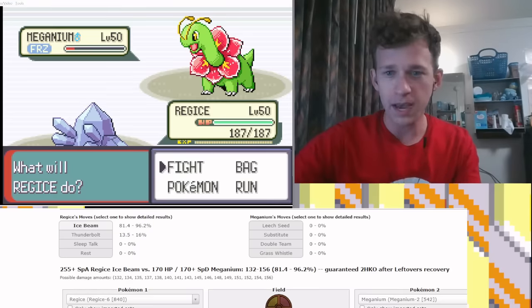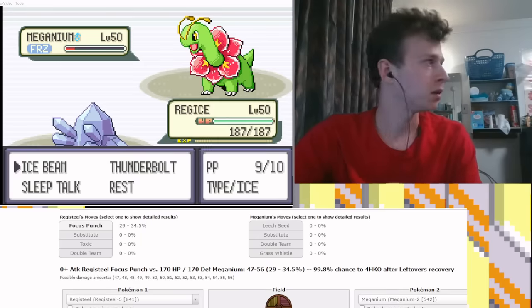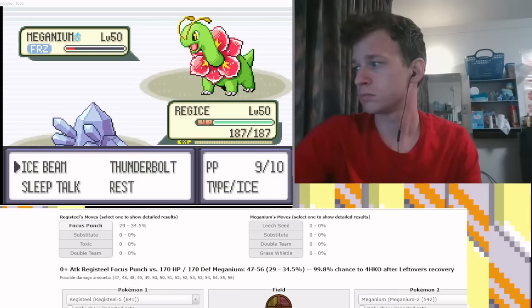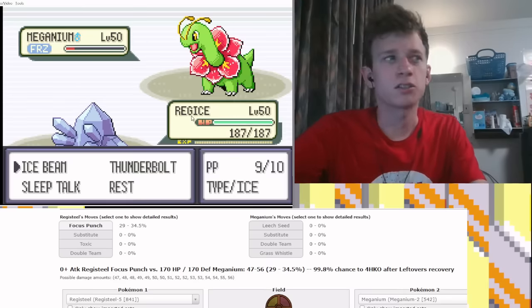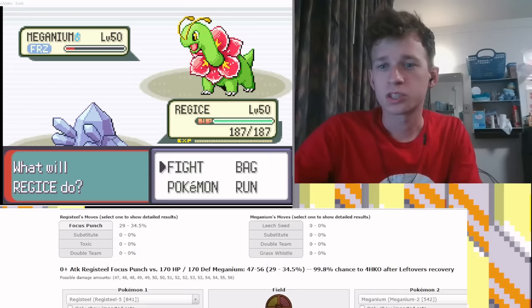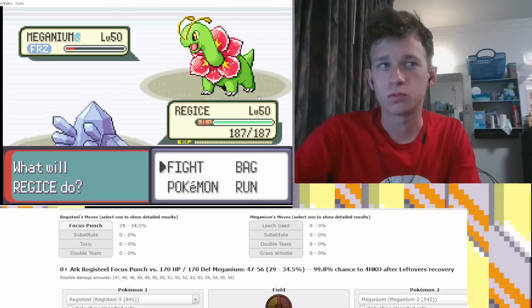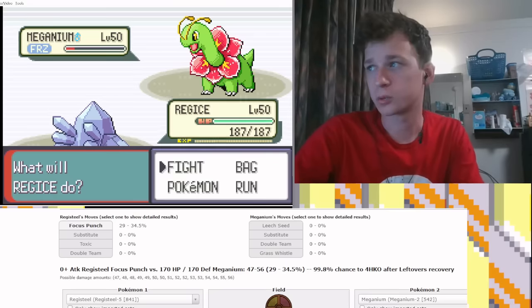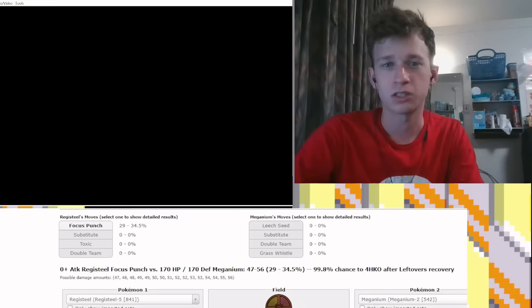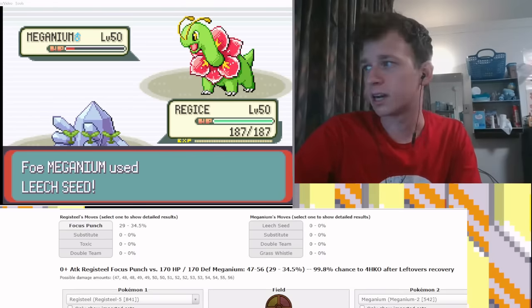I'm going to think about capitalizing on this. I decided that while I could make that greedy move, it's not really necessary — worst case scenario, this Meganium could wake up, Leech Seed, dodge a Focus Punch, get a sub up, and things could start to go really annoying. So I'm just going to Ice Beam while I can. Look, see? I knew it — I made the right play.